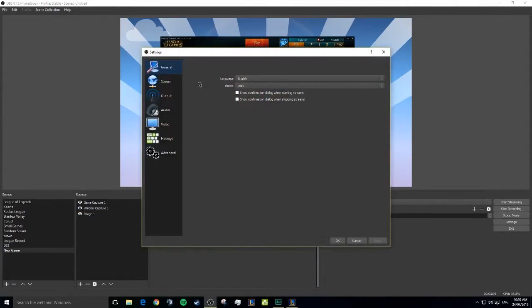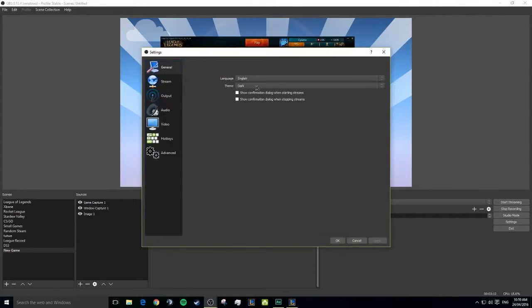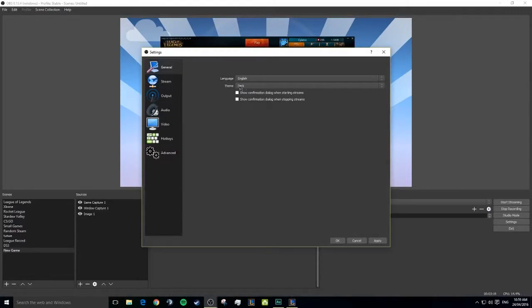The next thing we're going to be looking at is Settings. In General, I like to have English because I like to understand my own language, and I go dark — I don't like light, I think it's really intense. I like dark, it's nice.